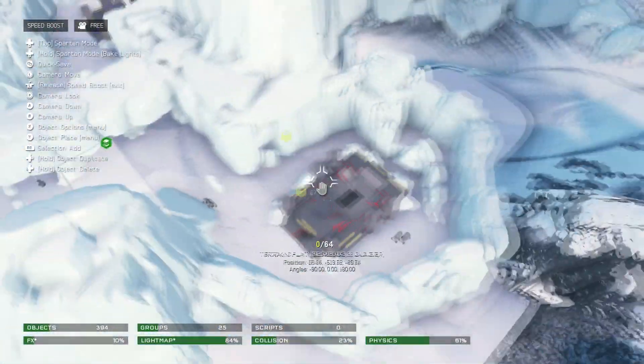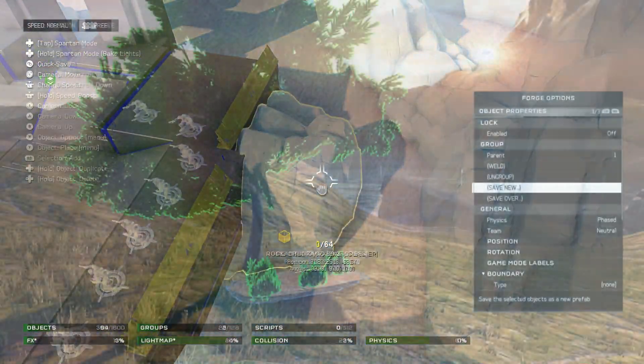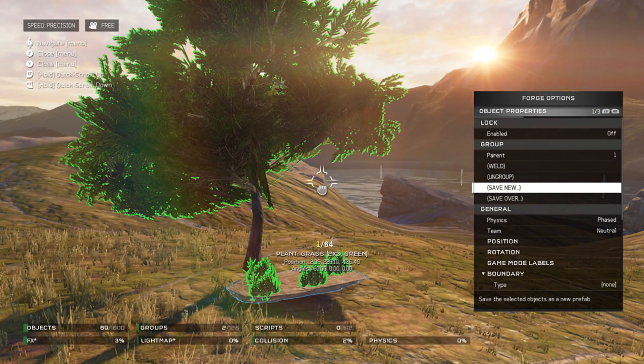Recently Tom sent Bravo from Halo Waypoint a tease of what we can only assume is the Prefabs. The picture, as you can see, shows some natural objects all grouped together, and with the object property menu pulled up — in that menu are two options: save new and save over. So it looks like this is how we'll be able to save our prefabs. With a tease like this, it's safe to assume that prefabs will be up in the next update for Halo 5.